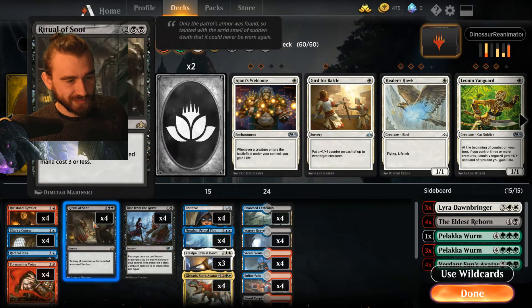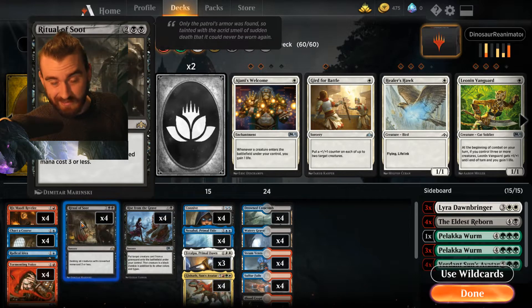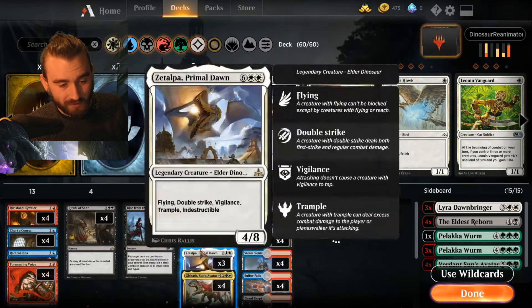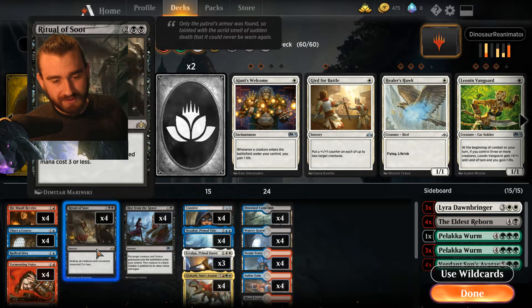We have Ritual of Soot to do something in the early turns, and hopefully with all this card draw we'll be able to draw into it. The deck is kind of tight to fit anything into — we need all the reanimator spells, and we need all these spells to reanimate, and we need all the discard outlets, and there's honestly not that much room. All that I could fit in are Ritual of Soots. But we have an interesting sideboard, which we're going to talk about in just a second.